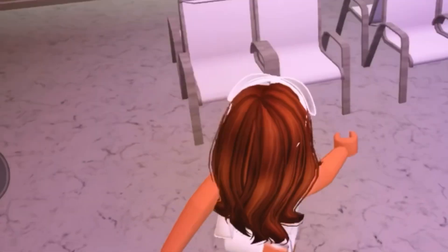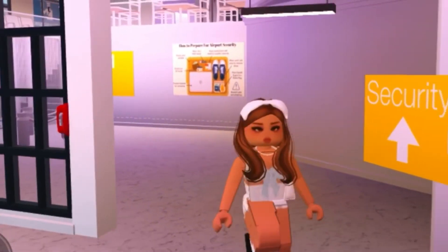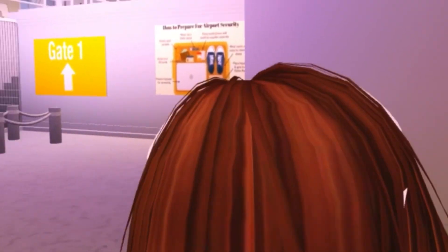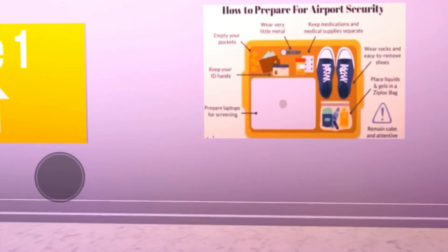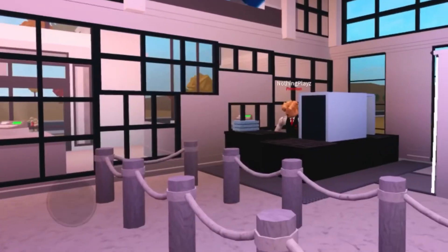Over here is where you will wait for your flight. And then once you're all ready for your flight, you can go ahead and leave, and then here it does show you the way to security. On the wall, there are a few paintings — some tell you how to prepare for security, others just show you around your way to the airport.